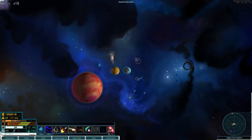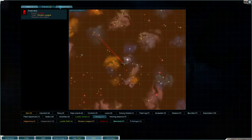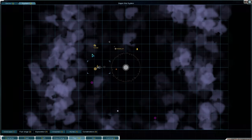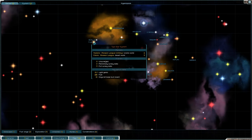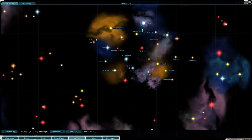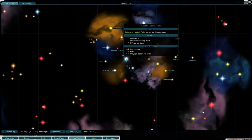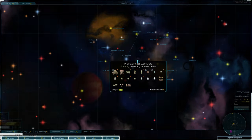I should have just gone to the Luddic Path. Let's go intel, factions, Luddic Path - very vengeful, so probably not a great idea. There's Luddic Church. I'm going to try and go to the Luddic Path - maybe I'll go here and turn off my transponder and give that a go.